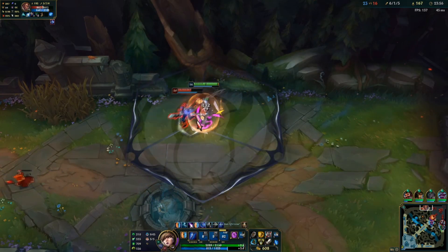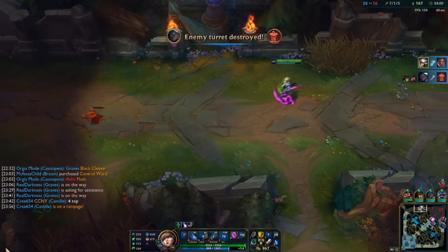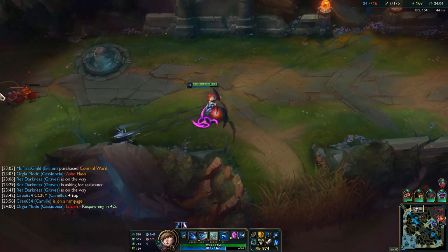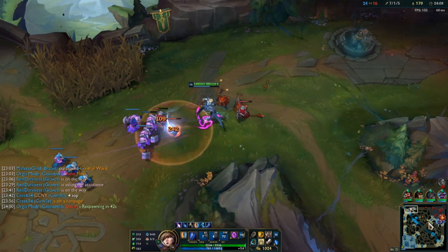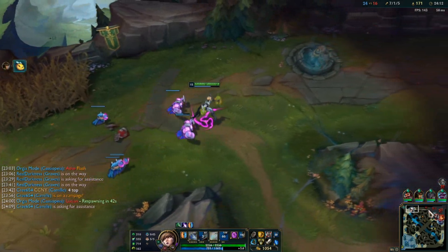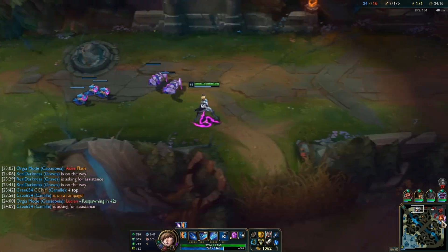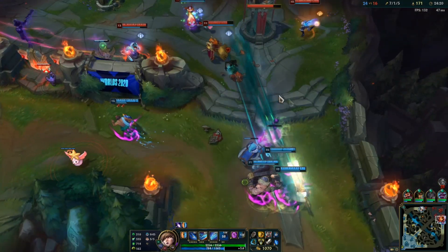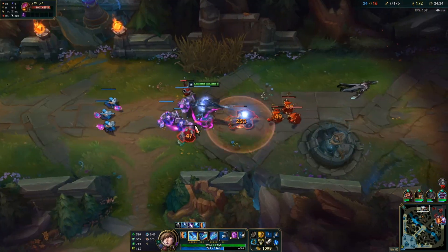You can press your R to interrupt Lucian's R by the way, which is pretty darn cool - because Lucian's R is a channel. Just like that we pick up another kill. I don't really want to E just so I can get this wave in case they TP. I think it should be 1-1-3 but their team has way too much hard engage so it's not worth it. I do have TP if need be - I'm just gonna be wary they might try to set up a TP play.